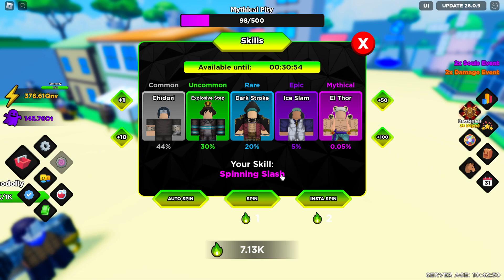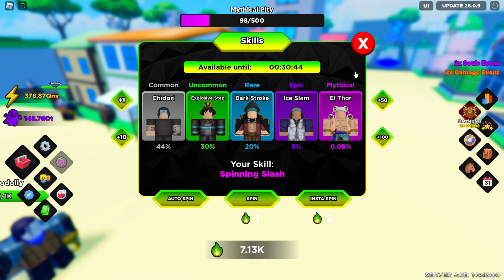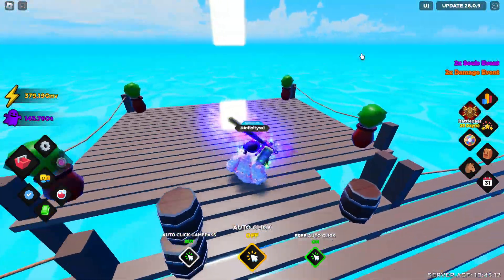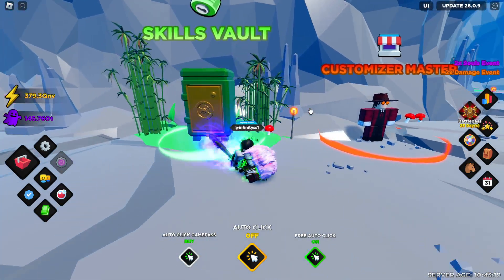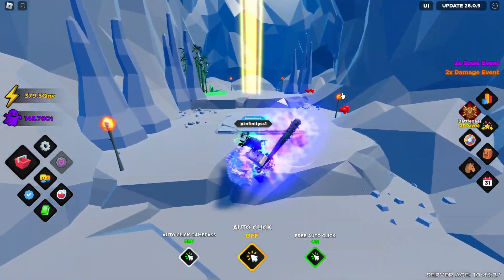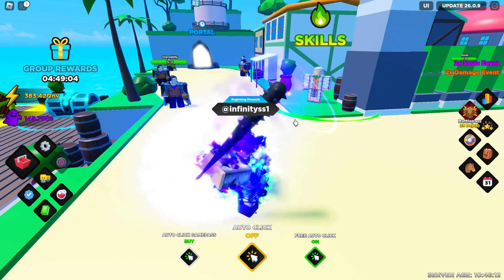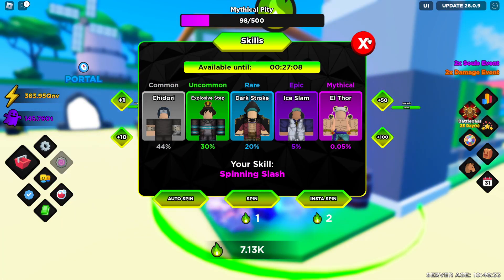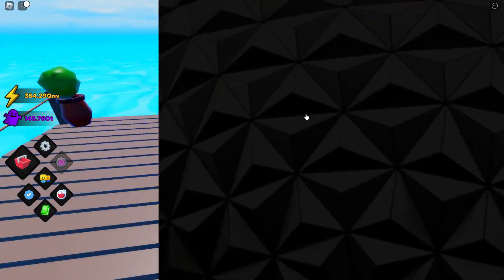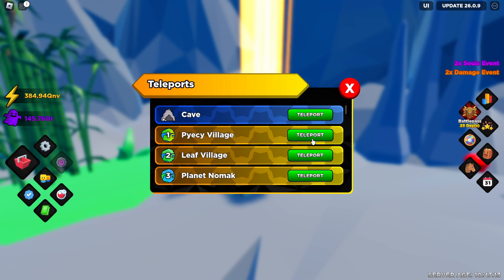Now that you have the spins, you shouldn't just immediately put on auto spin with mythical only and start spinning. Because some mythical skills are better than others. Currently, the best ones in the game are the spinning slash — it doesn't do the most damage but it is the fastest — or the double meteor, which does the most damage but has quite a long attack animation. Just make sure you have a mythic or at least a legendary skill, because from common to epic it's just not worth it. There is also a skills vault in the cave where you can save up to two skills plus one equipped, so play it safe and use that.